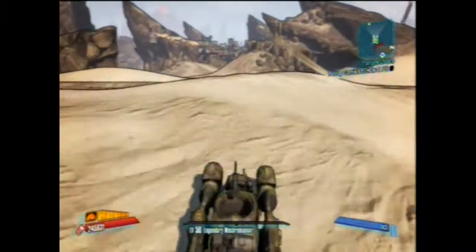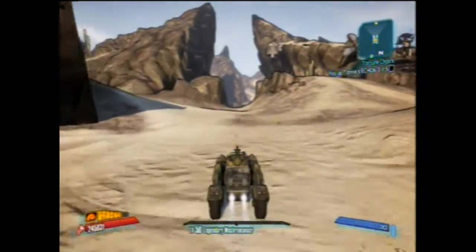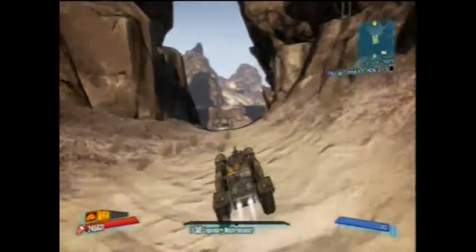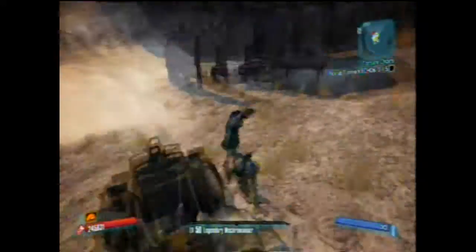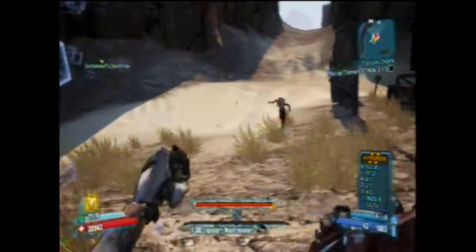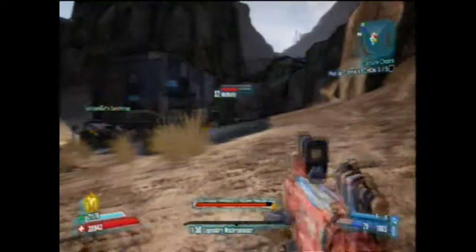First we're going to go over to McNally. I'll show you where each of these are located and I'll tell you who you're going to fight with each of these bosses. McNally drops the Hammer Buster and these are all relatively close located to each other and pretty easy.